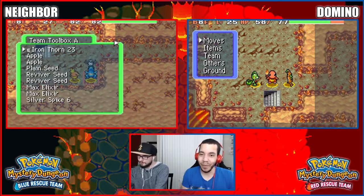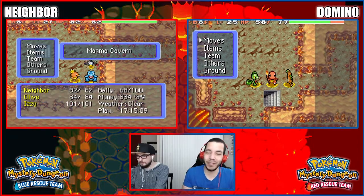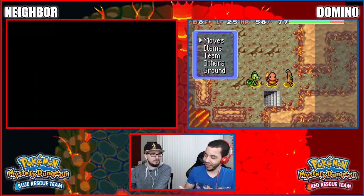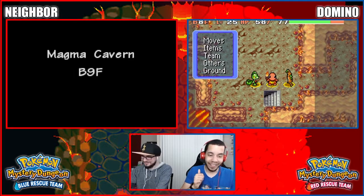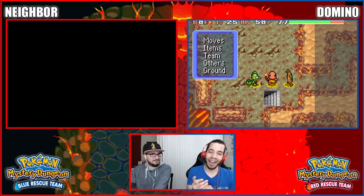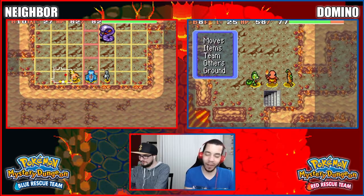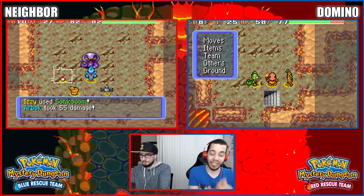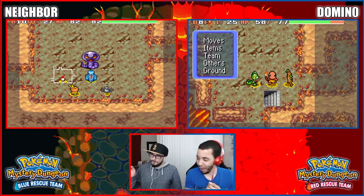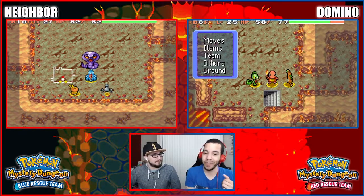What's up YouTube? My name is Domino with the Zero and welcome back to another episode of Pokemon Mystery Dungeon Blue and Red Rescue Team with Neighbor. Leaving you in the dust on Floor 8. Last time we started here in Magma Cavern and got the mission to head to fight Groudon to save our friends Team Alakazam. Today we're going to be continuing on seeing how far we can get. If you have fun during this episode go and hit the thumbs up down below and do subscribe if you're new to become a member of the Domination.